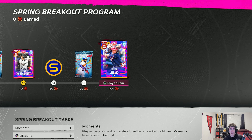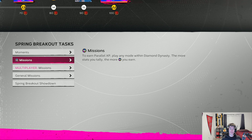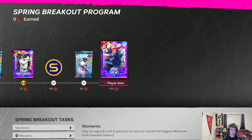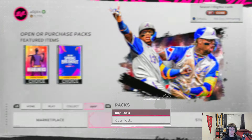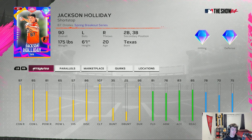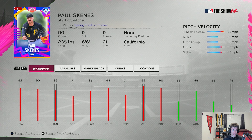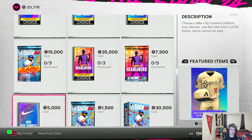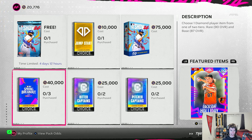With the Spring Breakout series, you might be wondering where's Jackson Holiday, where's Paul Skeens. You might've noticed this says spring breakout series — it's not just spring breakout program players. I'm going to have a whole video where I go through these packs, but let's check out the pack shop real quick. We can see that in the pack store there are Spring Breakout Pack Ones, and there's a Jackson Holiday in here — 90 overall — there's also a Paul Skeens in here. So there's going to be other spring breakout cards and packs.